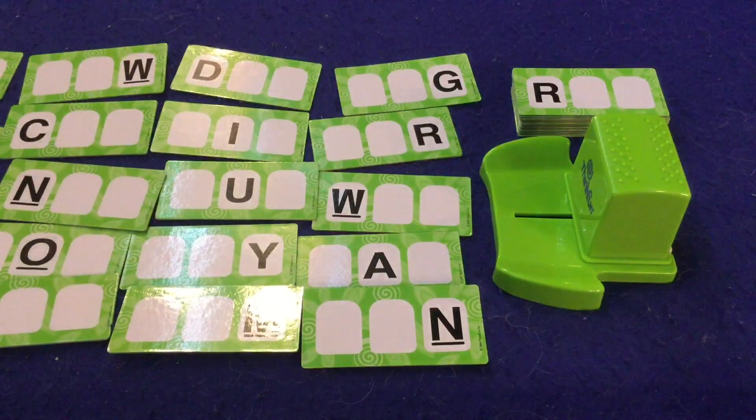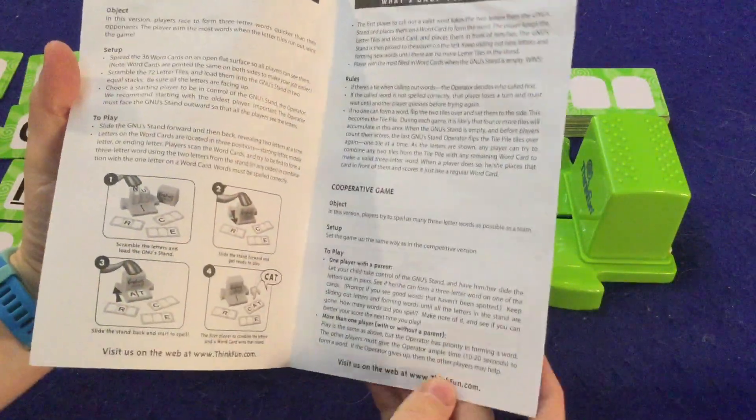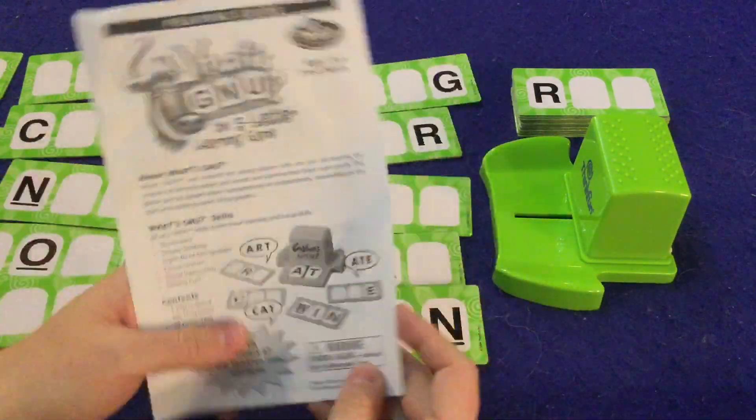First and foremost, there's a handy dandy rule booklet — one page, double-sided, black and white, and it's well done. Should have you up and running in no time. There's both a competitive game and a cooperative game. I'll be talking mostly about the competitive game, but the cooperative game is really more of a learning tool to use with kids, which is still fun.